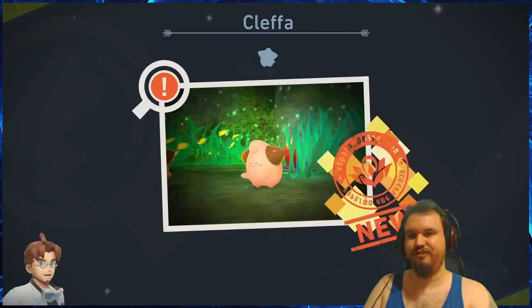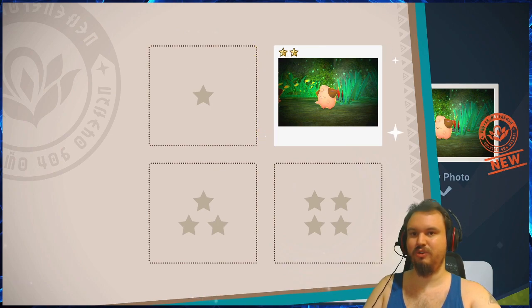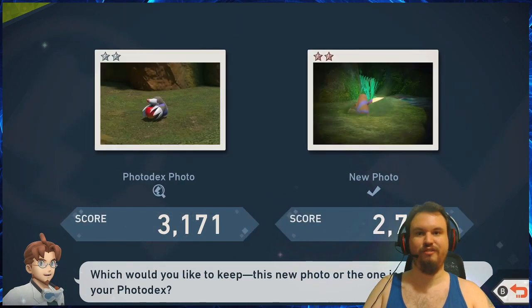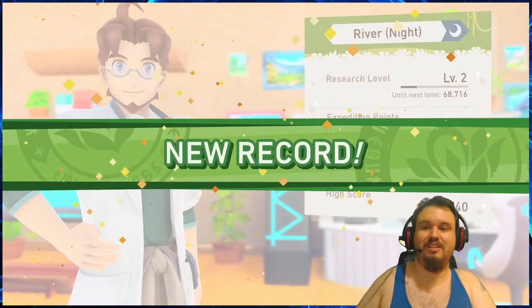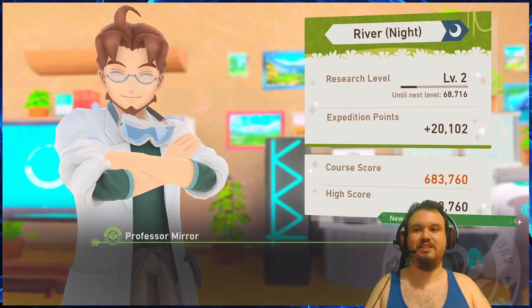I did manage to finally unlock that cave area with the Cleffa in it, but would there actually be other Pokémon inside that cave from the daytime stage? No — it was only just Cleffa. But in the daytime at level three they can be found in the cave path with four of them, and they'll use Metronome for a three-star photo — that's pretty cool actually. But that's pretty much it. I think I'm probably done with this level after like two hours trying to figure that out. I'm so stubborn, and also my shoulders hurt from that corrector — that posture thing.